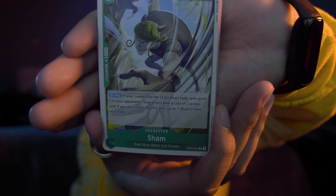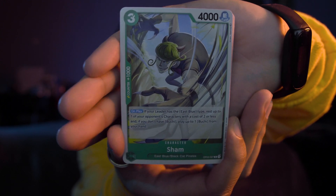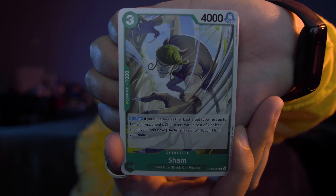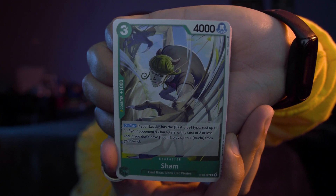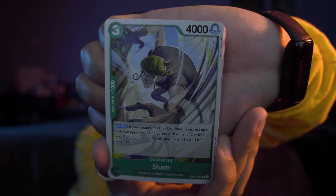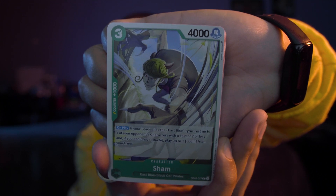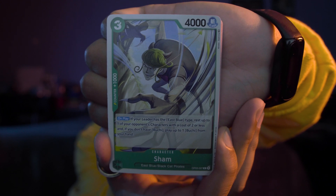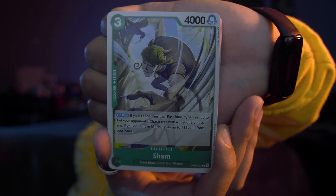I don't know which way this is going to be facing, but I want to get a real reaction here. First card: we have the Sham green card. This is a character card, counter plus 1,000. On play, if your leader has the East Blue type, rest up to one of your opponent's characters with a cost of two or less, and if you don't have Bucci, play up to one Bucci from your hand. It's a 4,000 power level and a three-cost card.